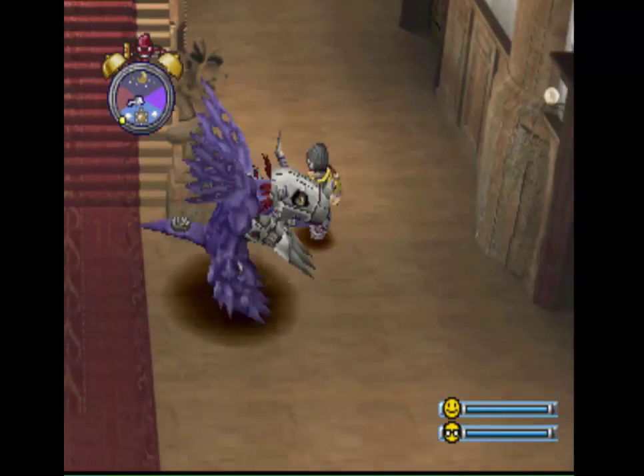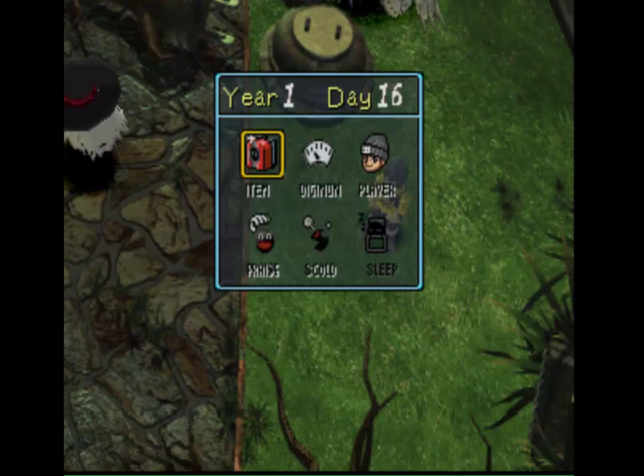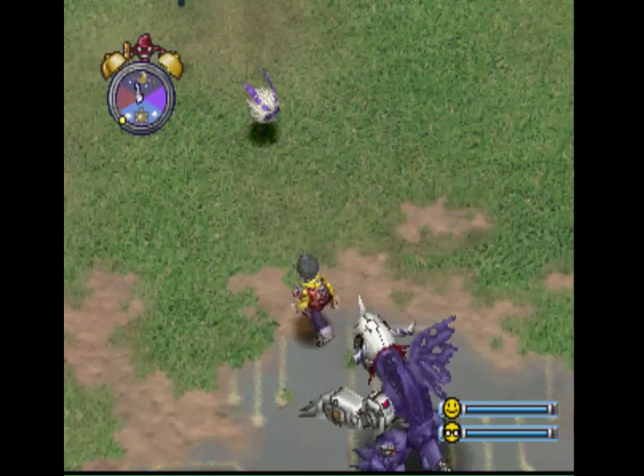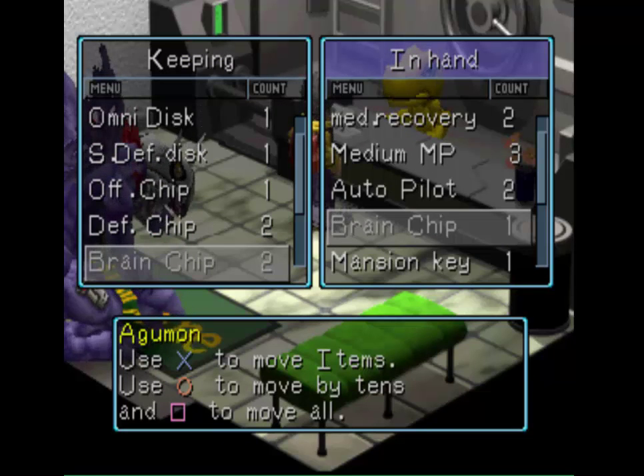If my Digimon is still alive, maybe I can go somewhere else. But where else can I go? I've already explored every inch of this area. Maybe I should use the autopilot and go home. So the exploration is going well so far. Let's store the Omnidisc. Brain chip.